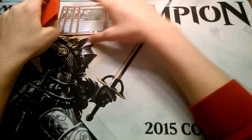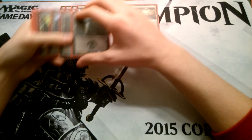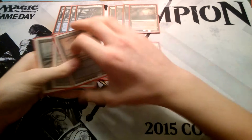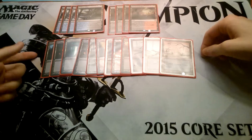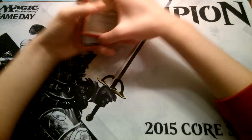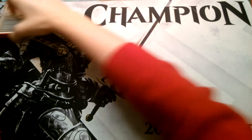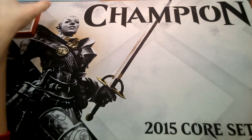You do a lot of damage to yourself, but we do have life gain in here. With the 8 fetch lands, we have 12 swamps, for a total of 20 lands. I was running 22 at one point but you just drew into lands whenever you didn't want to see them, so that's why we only run 20 now.